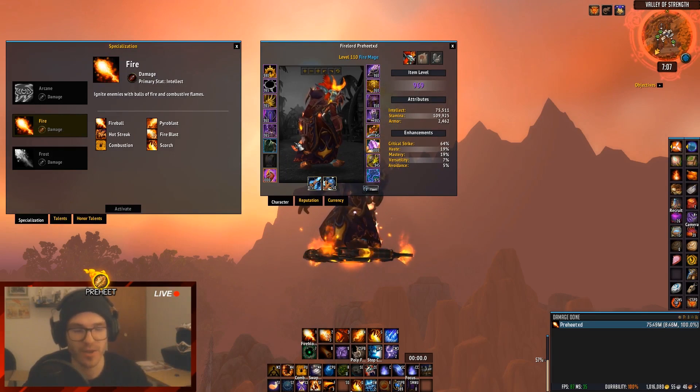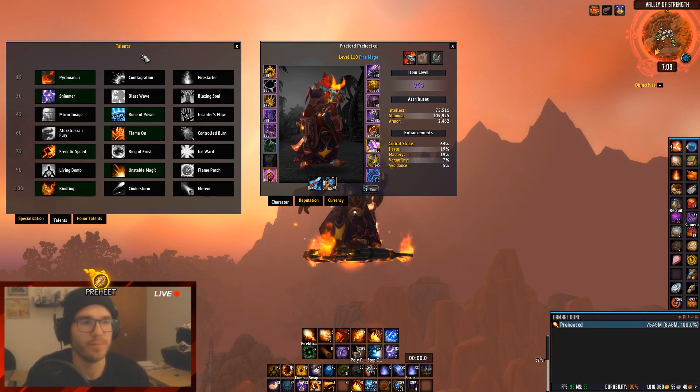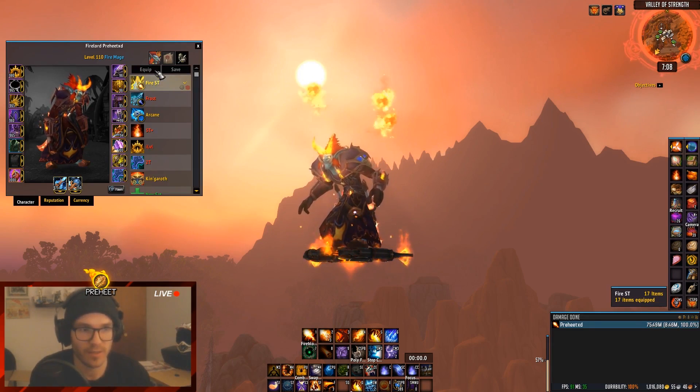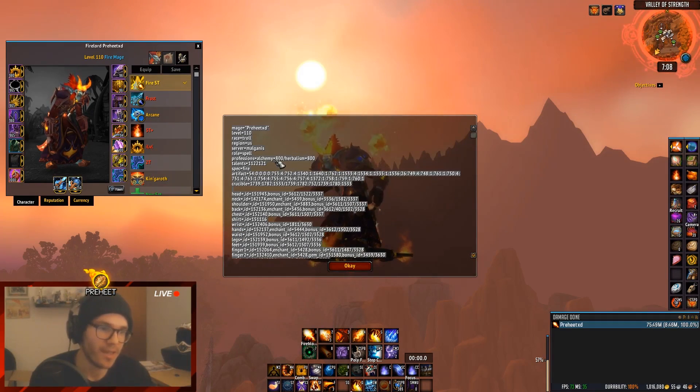When you sim yourself you need to make sure you're wearing the gear and using the talents that you want to be simming in, because it won't be accurate if you don't. If you're in a rested area you can swap talents there. In this case I'm using my single target spec, my crit build, so I'll type /simc and copy all this data.